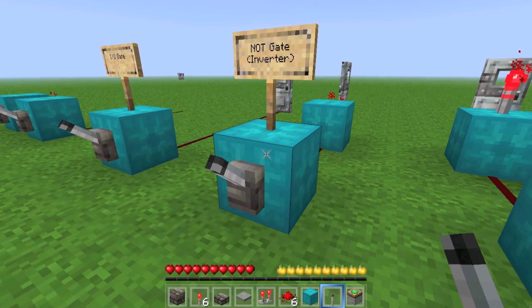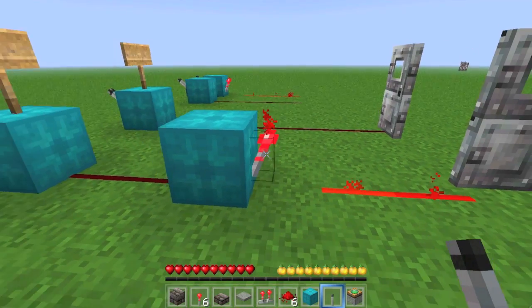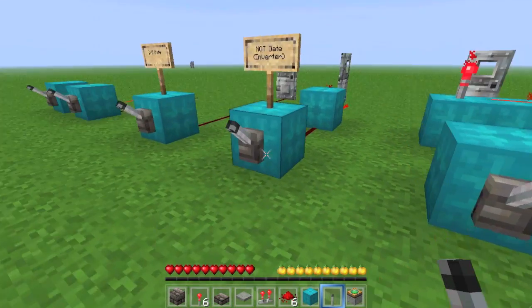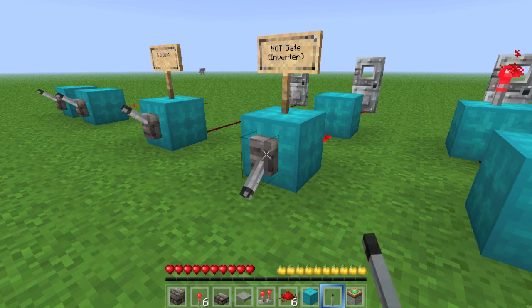The next logic gate is an inverter — the technical name is a NOT gate, but everyone calls it an inverter — and it uses the property of redstone torches turning off when you put a signal into them. So the iron door is open, and when I pull the lever, the iron door will close.